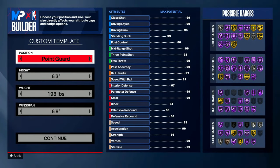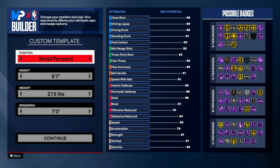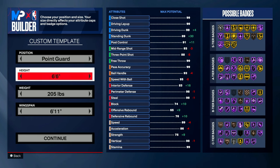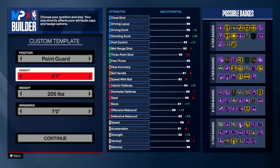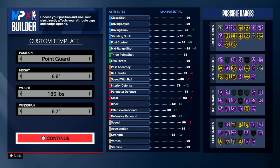Now let's get into the best all-around build on NBA 2K24. First off, with the position, you can go either point guard, shooting guard, or small forward — doesn't matter. The stats are going to equal out the same, just whatever personal preference. I like to go point guard so I'm at the one and can get the ball, especially playing random rec. Height, you're going to go 6'6". For all-around, you want to be fast. 6'6" or 6'7" are the best in that way. With the weight, you're going to go with 180. And with the wingspan, we went with a 6'7".